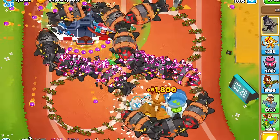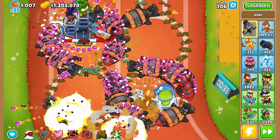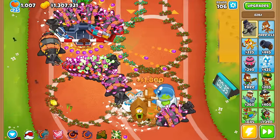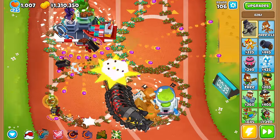On rounds with a lot of DDTs, like round 106, we will use the Sealy's totem for the extra attack speed, range, and pierce, and also camo detection for any DDTs that might have been missed by the energizer or the ultraboost's camo-removing attacks.